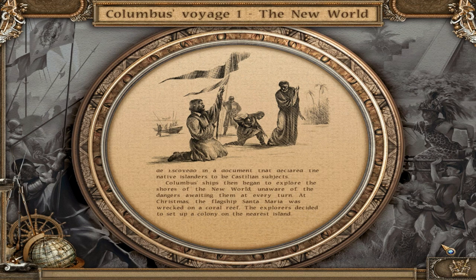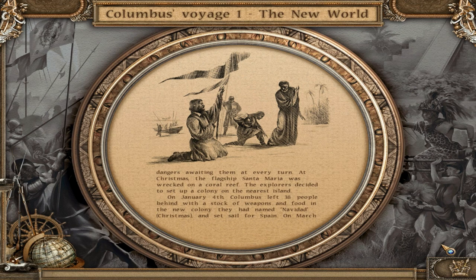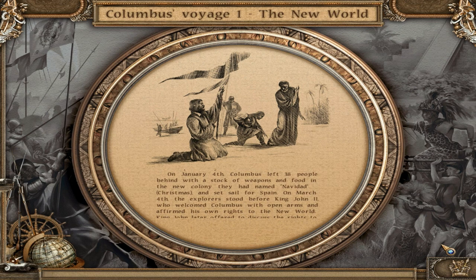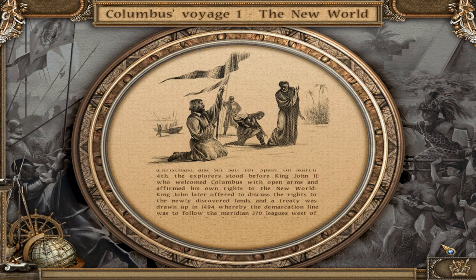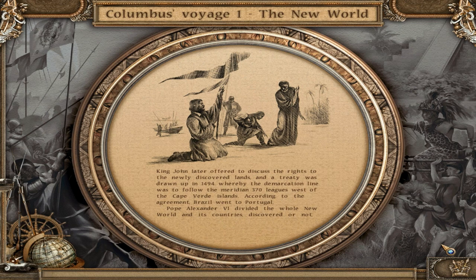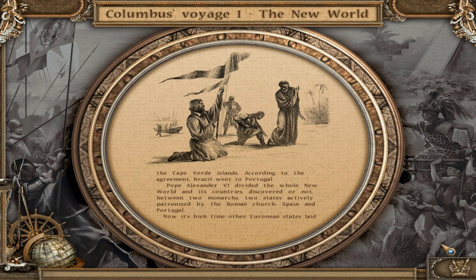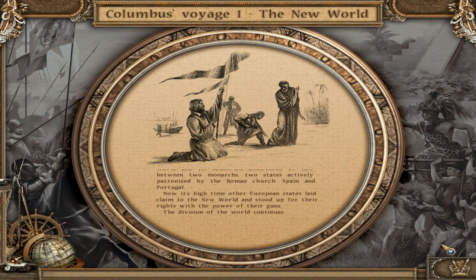At Christmas, the flagship Santa Maria was wrecked on a coral reef. The explorers decided to set up a colony on the nearest island. On January the 4th, Columbus left 38 people behind with weapons and food in the new colony they had named Navidad — Christmas — and set sail for Spain. On March the 4th, the explorers stood before King John II, who welcomed Columbus and affirmed his own rights to the new world. A treaty was drawn up in 1494, whereby the demarcation line would follow the meridian 370 leagues west of the Cape Verde islands — Brazil going to Portugal. Pope Alexander VI then divided the whole new world between Spain and Portugal. Now it was high time other European states laid claim to the new world with the power of their guns. The division of the world continues.